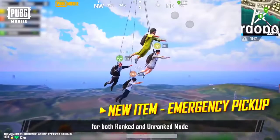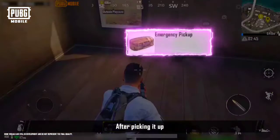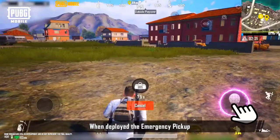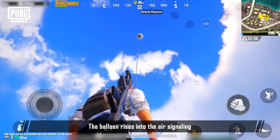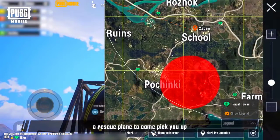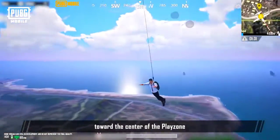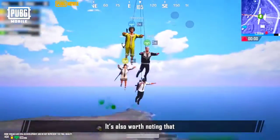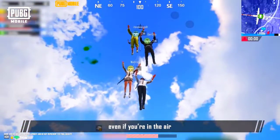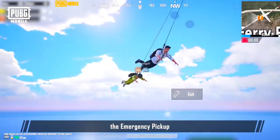In Erangel and Miramar, both for ranked and unranked mode, we've added a new item called the Emergency Pickup. After picking it up, you can use it from quick items. When deployed, the Emergency Pickup generates a hot air balloon. The balloon rises into the air, signaling a rescue plane to come pick you up. When you tap the plane, it'll pick you up and carry you towards the center of the play zone. You can choose to jump out at any time if you see a safe area that you prefer to land in. It's also worth noting that when you're in the blue zone, even if you're in the air, you'll continue to take damage. So think carefully about using the Emergency Pickup.